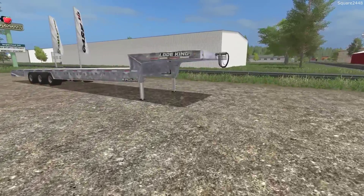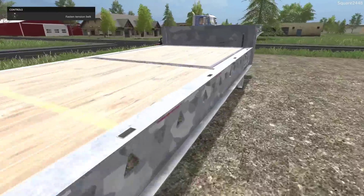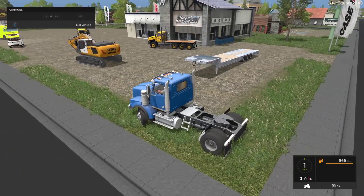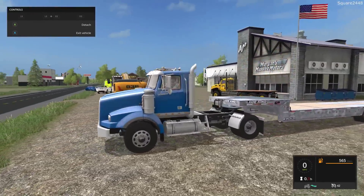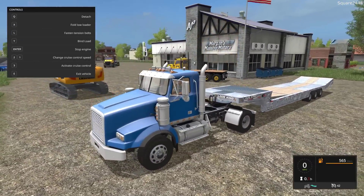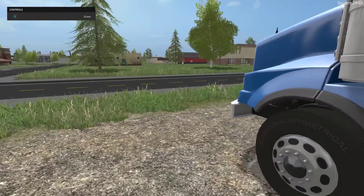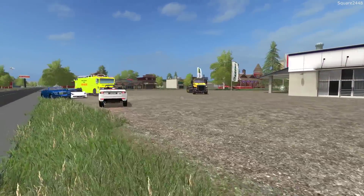The last mod we'll be taking a look at today is the Load King Treader. This is very similar to the previous one that was released, but there are a few things different — the paint scheme is different, and this one only goes up when you unfold it and goes up a lot higher. We'll attach to it to show you — it was actually found on the official website. Take a look at those animations, that is awesome. When you press X, that will raise up and then tip and tilt — you can see it does lift up a lot higher. It does have a lock load and a few other things. I hope you guys enjoyed today's mod review here on the Square Farms map — check out all of the mod links down below in the description, have a great day, and subscribe for more.